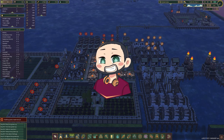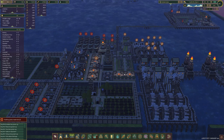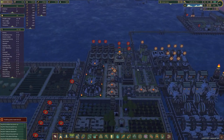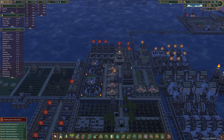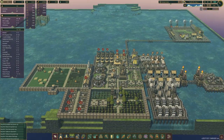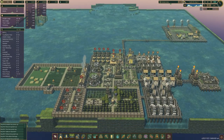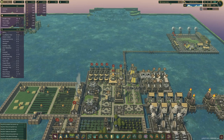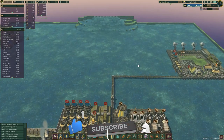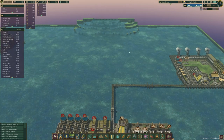Hi guys, my name is Firefly and welcome back to a brand new episode of Timberborn. We started on a small island which is 19 by 19 — I thought it was 10 by 10 but it wasn't. We've expanded out to all of this and done pretty well so far. The last challenge before we cap off this series and start a new series of challenges is to build a dam.